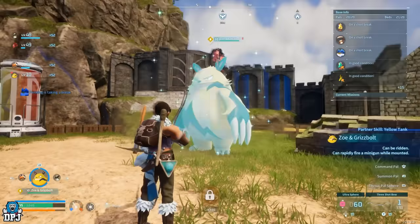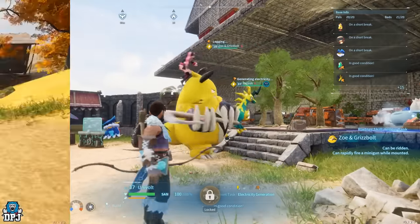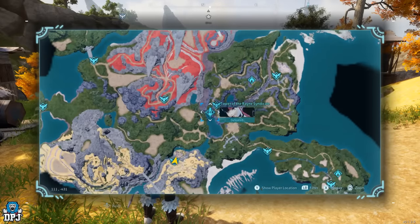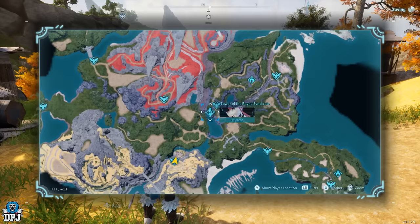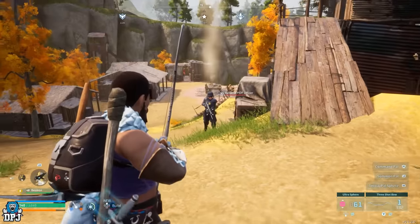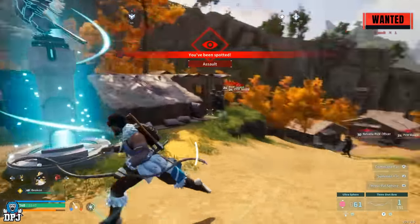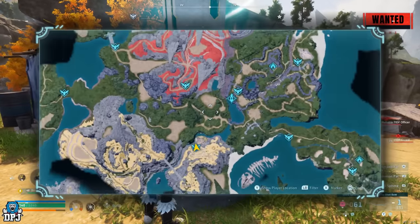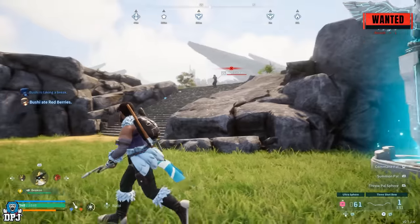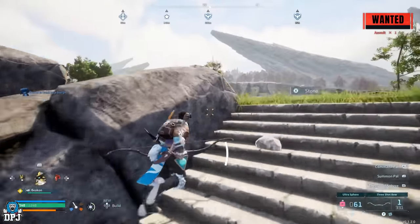Next up: capturing tower bosses — yes, you heard that right, you can capture those tower bosses. First, find and locate the tower boss you want to catch and remember the location. Then head to any settlement on the map where you'll encounter friendly NPCs. Trigger the wanted status by hitting or shooting any of those friendly NPCs — once you do, that wanted status will pop up in the top right. Then fast travel to the tower boss location.